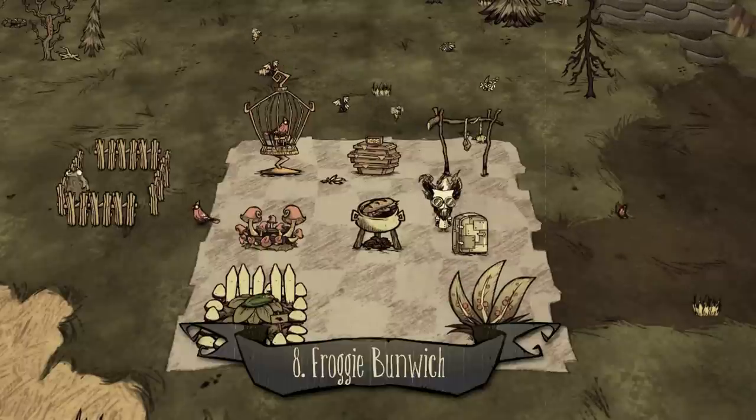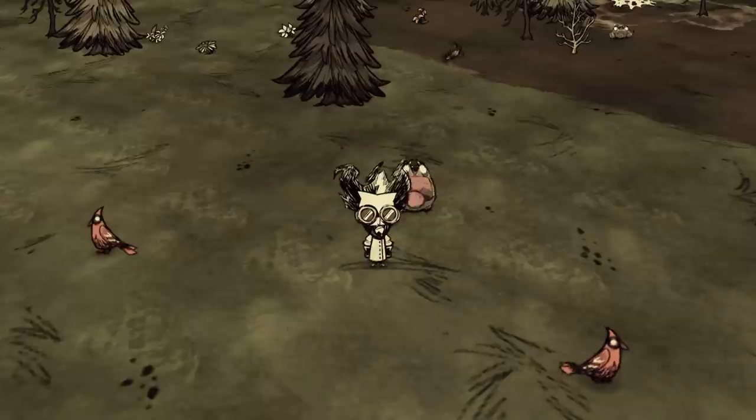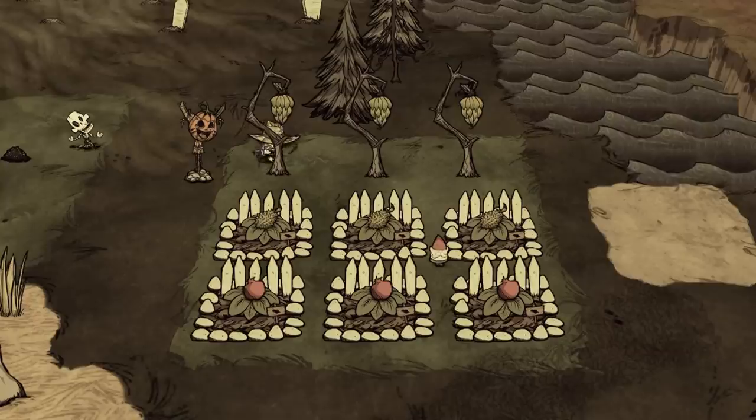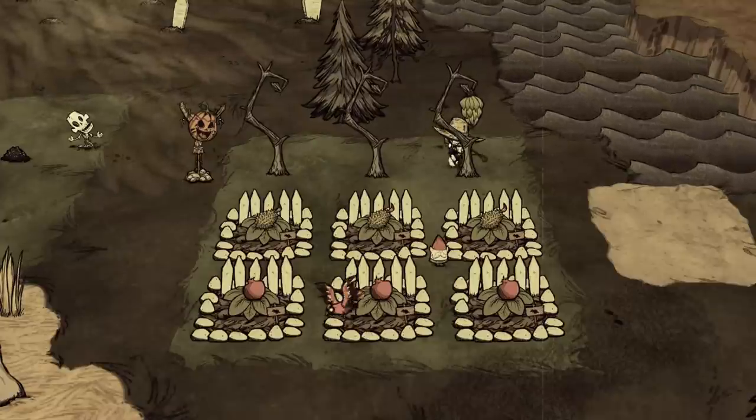Number eight: froggy bunwich. One frog leg, one vegetable, and two twigs. I hope you know there are better dishes than this. Number nine: fruit medley. Three fruits and one stick — probably a dish you can whip out with leftover monster fruit, pomegranate, and cave banana.